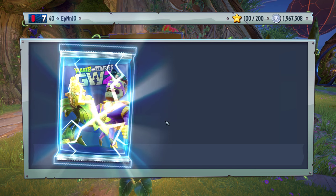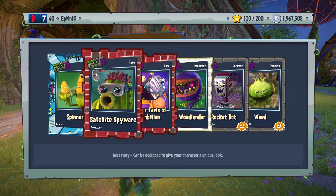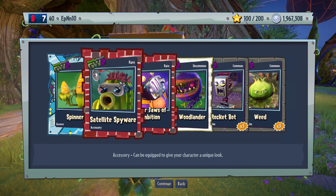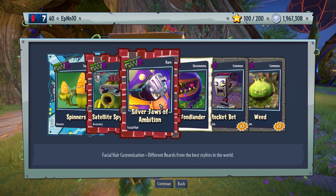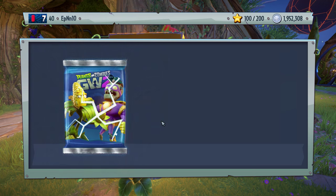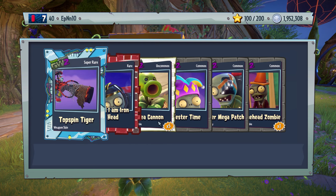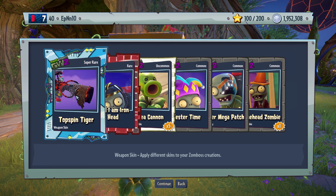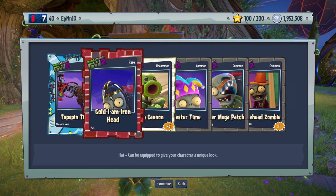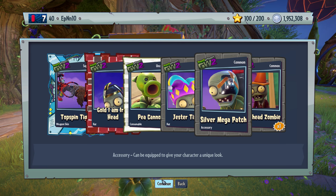We're probably going to get a lot of consumables towards the end here. Spinners. We got a gesture — nice. Satellite spyware, that looks nice. Top spin tiger. Gold. I am iron head. Jester time. Silver mega patch.